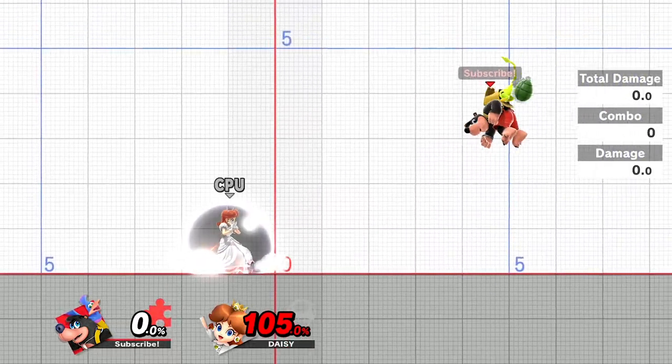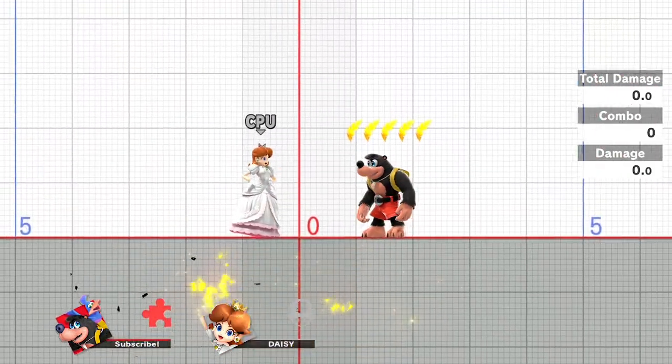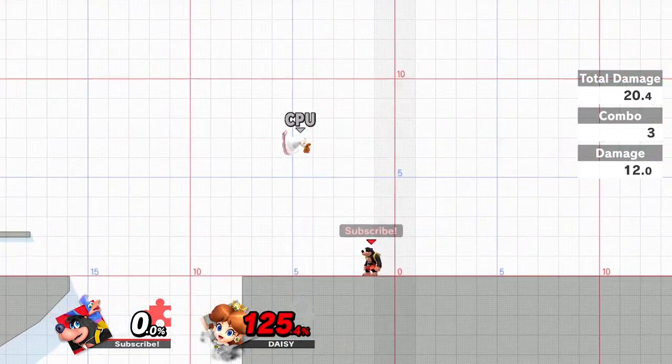Ringshotting combined with Grenade and Egg are really effective for better spacing and bait-and-punishing. Combining Grenade and ringshotting sends Banjo much farther back for retreating and zoning. Ringshotting and Egg are great for starting Bringshotting combos or pushing your opponent out. So let's talk about ringshot combos.